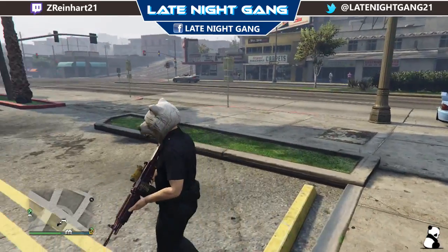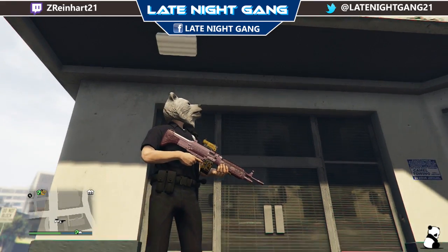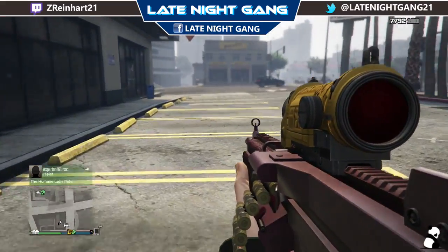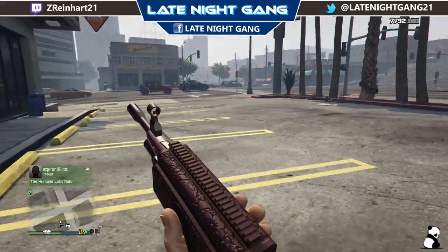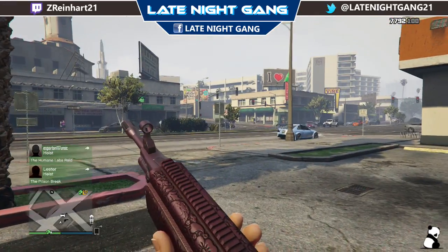As you can see here, it showed up for me. It's got like the pink tinge to it. It's really cool in first person. It's one of my favorite glitches so far. It's come out for the Xbox One. But with that, this is Pandas.